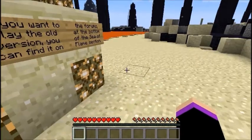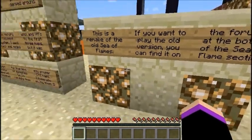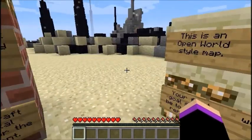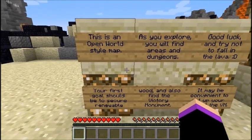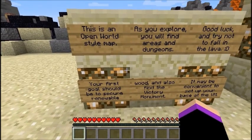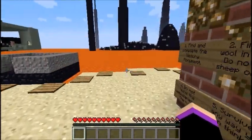This is a remake of the old Sea of Flames. If you want to play the old version you can find it in the forums at the bottom of the Sea of Flame section. I'd rather not — this is a lot nicer, but thanks for the offer. This is an open world style map. As you explore you will find areas and dungeons. Good luck and try not to fall in the lava. Your first goal should be to secure a renewable wood and also find a victory monument. It may be convenient to set up your base at the victory monument, which I assure you that's best for business.